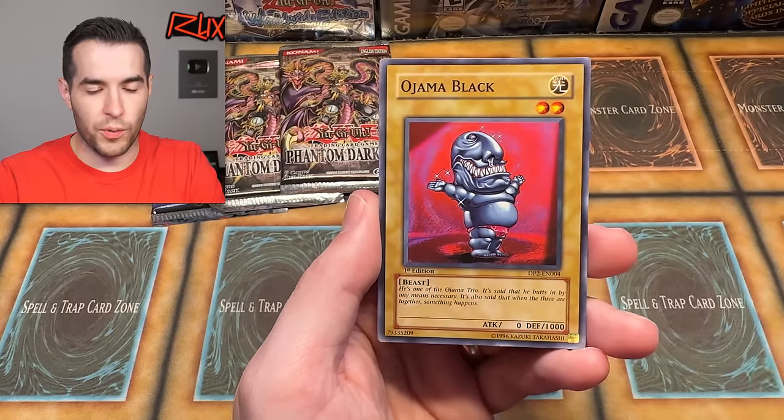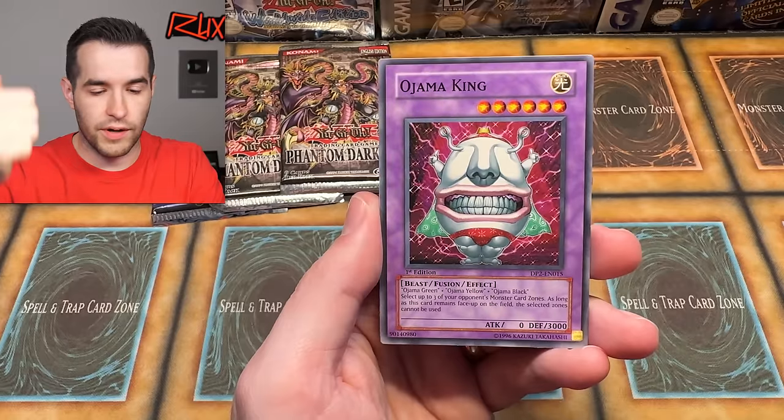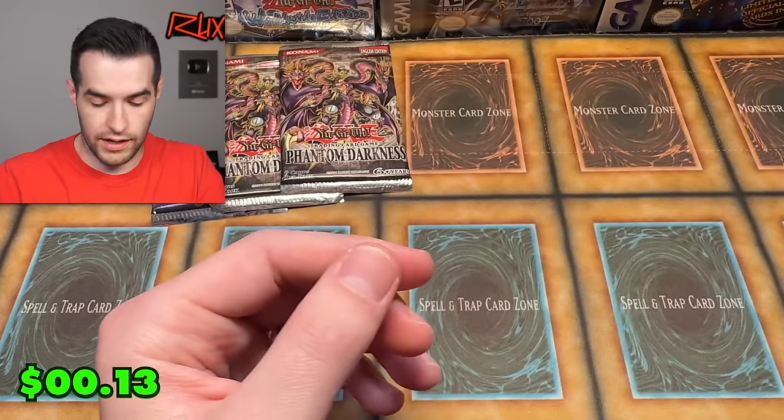Checklist: W Wing Catapult, Ojama Black, X-Head Cannon, Ojama King — he's got the little thumbs up, like 'let's go buddy' — and VW Tiger Catapult. Yeah, I see how it is, Chaz.